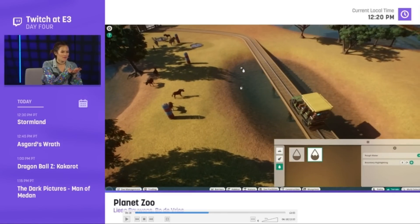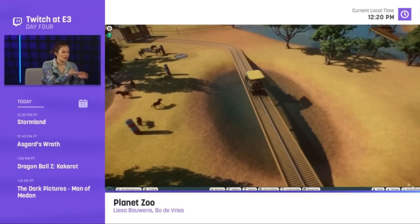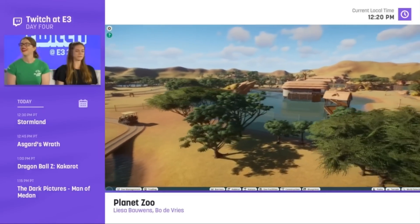When they lower the ground and place water, it automatically paints the terrain around it — I don't think Planet Coaster does this. It's a nice convenience feature for players who don't want to do a lot of manual terrain painting; it just handles it for you.